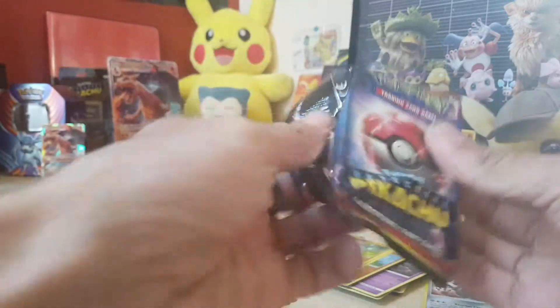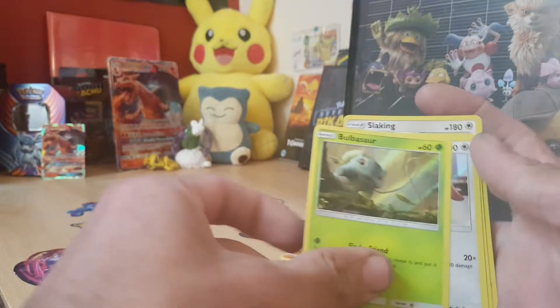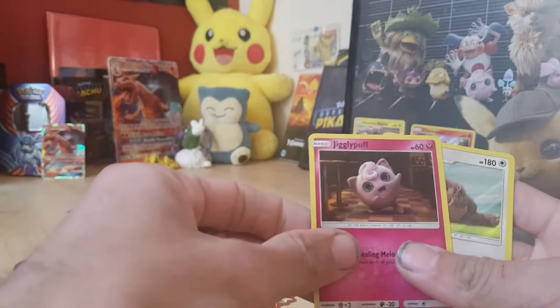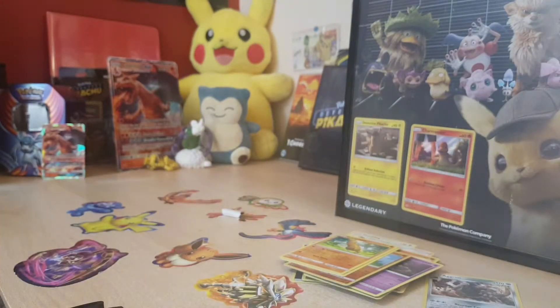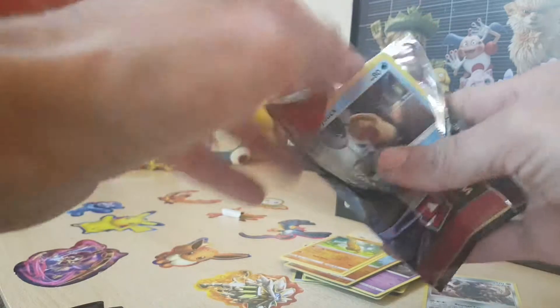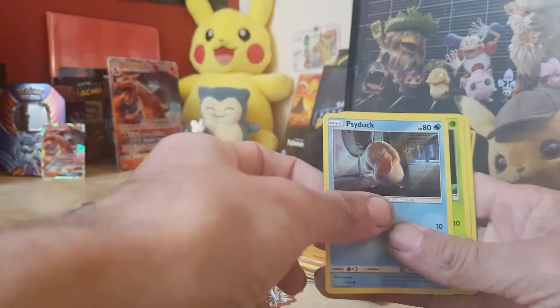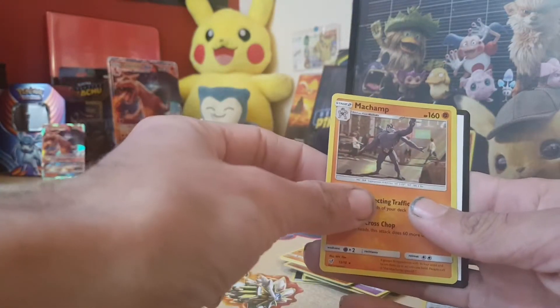Next pack — code card if anybody wants it. We have a Bulbasaur, a Lickitung, a Jigglypuff, and a Slack-Off. Start off with a Psyduck this time, then a Molu, a Schnubble, and a Machamp.